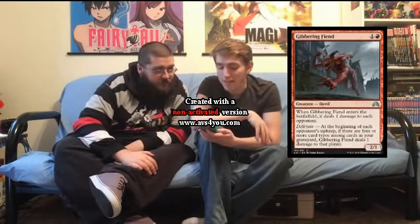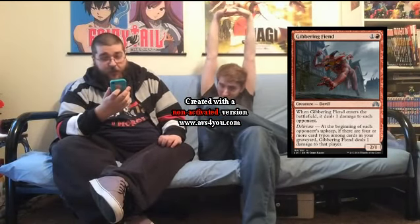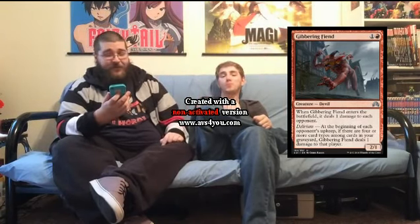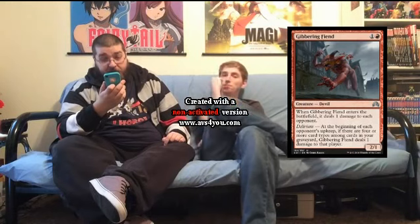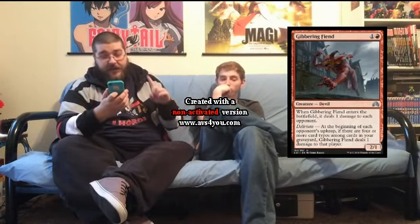Gibbering Fiend is a two mana 2/1 devil. When it enters the battlefield, it deals one damage to each opponent. Delirium — at the beginning of your upkeep, if there are four or more card types in your graveyard, it deals one damage to that player. It's uncommon. I think this is the worst of the Delirium uncommon cycle. It's a two mana Goblin Piker that hits them for one and sometimes for extra damage. It's a fine two-drop with a semi-relevant ability in the late game — okay in your aggressive red decks.